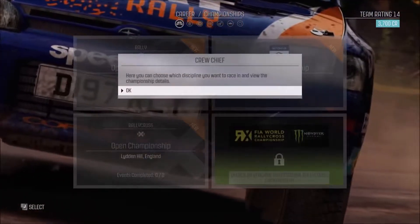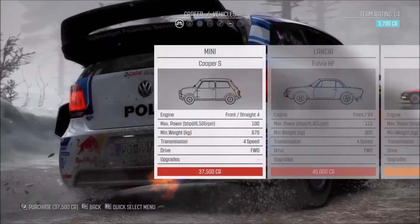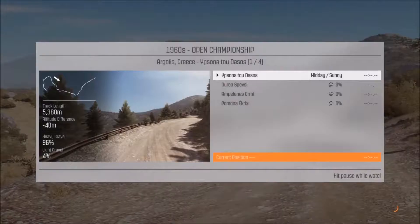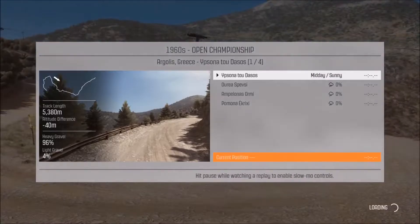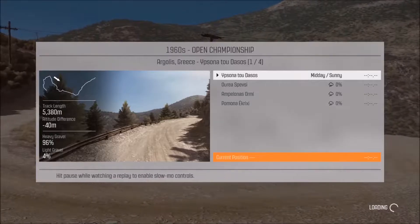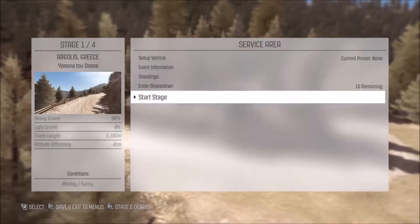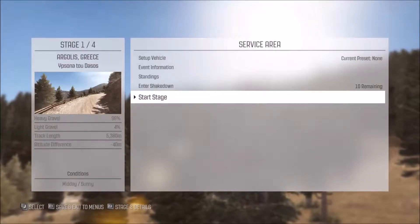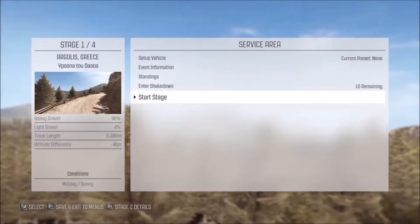Here you can choose which discipline you want to race in and view the championship details. Let's take it that we're driving our little Renault — hopefully it's a nice car. The graphics in this game are probably really, really good, but I don't think my computer will be able to run them on the highest settings. There's a lot of heavy gravel — I hope that means it's sturdy. Anyway, enough rambling, let's get into this. Start the stage, here we go.